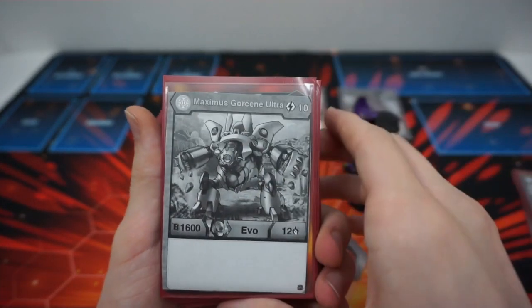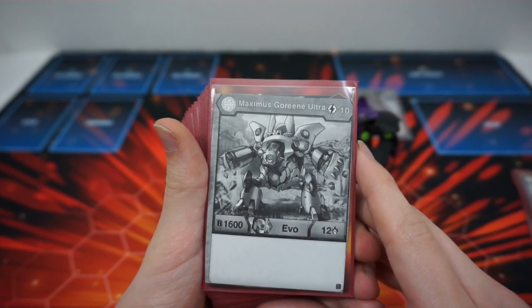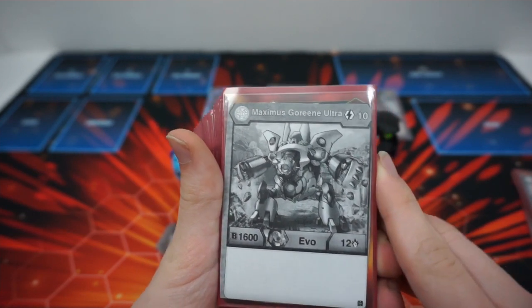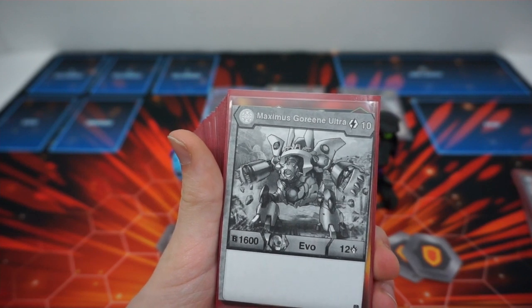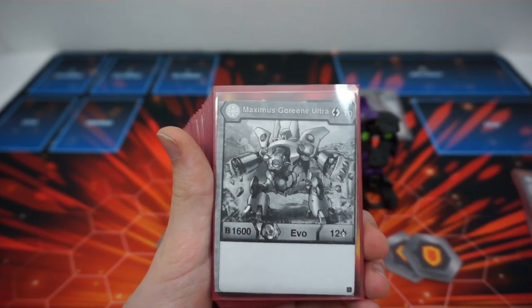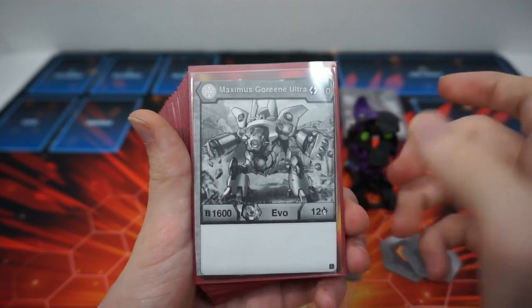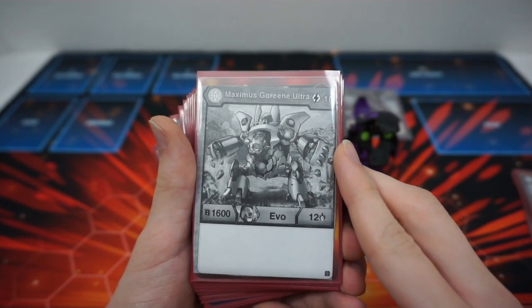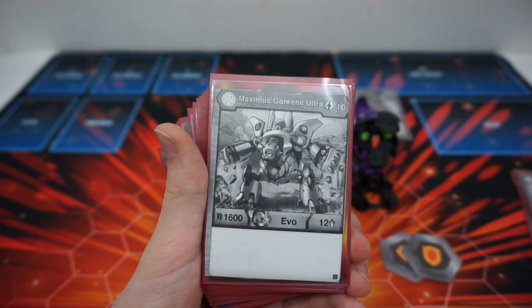Maximus Green Ultra is a 10-cost, but we're going to be playing him for free, and it goes up to 1612 — that's 900 up from Hyper and four damage up from Hyper. Overall from the base Green it's 1400 up and six up. That's pretty good, especially if you can get it out on the first turn by opening, playing Hyper, re-rolling, and playing Maximus. That's given you have both Evos in your opening hand — if you do, you pretty much win, because you're milling 12 on the first turn, then you have Kubo to hit another five, and by the time you have to roll again you'll have access to all your powerful B-boosters. 1612 is an ultimate beast as an Evo you can play for free, especially on the first turn.